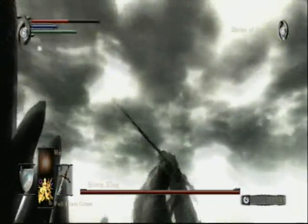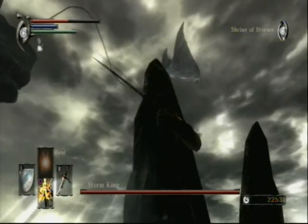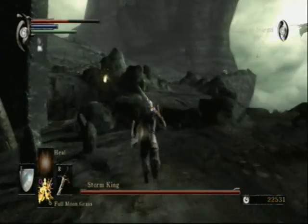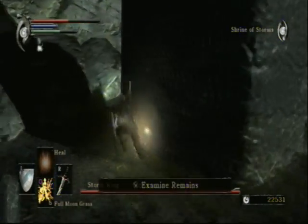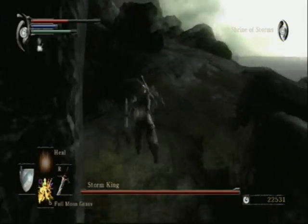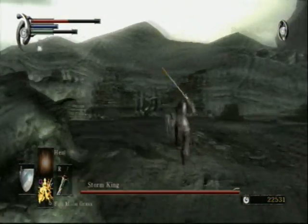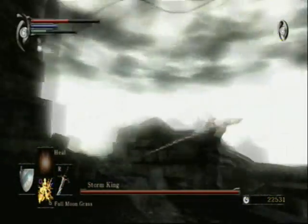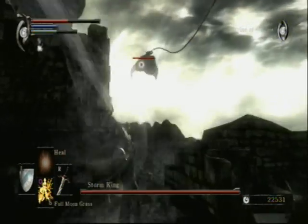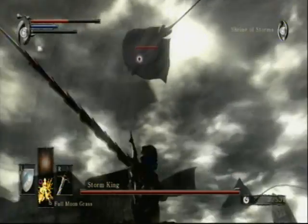He just floats around high above you. I'm trying to find him — there he is. I don't think we've pissed him off quite enough, but once he notices what we're doing, he'll definitely be after us. I'm actually going to get to a nice little place of cover before that happens. This is actually the strategy I used when I fought this boss, and probably the reason why I survived.